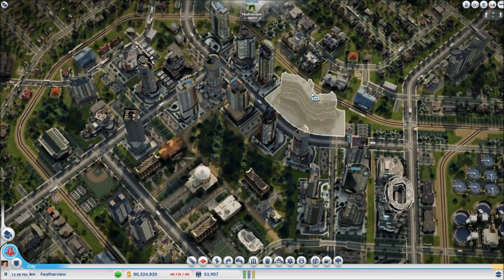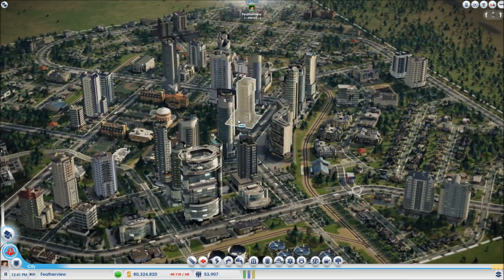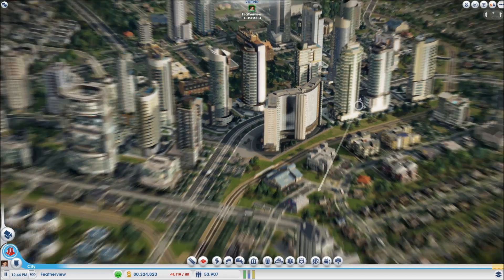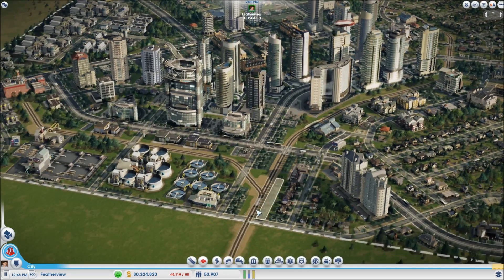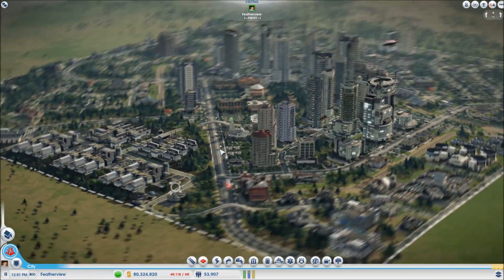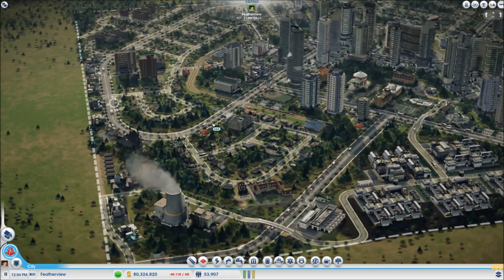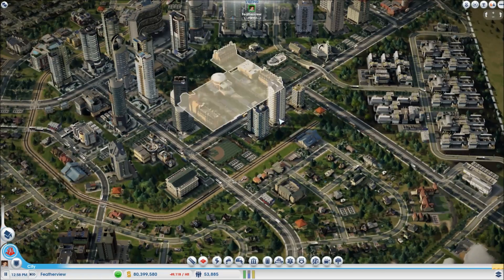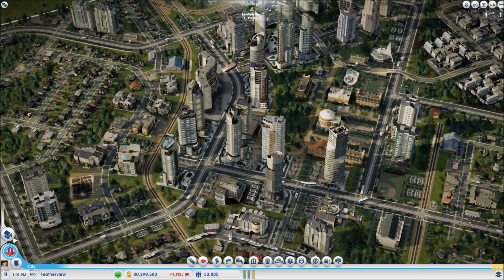Checking out Conrad's city — there's a zigzag-shaped cultural building that's really cool. It holds 1,100 people and is also a tourist attraction. Conrad placed it to solve an available jobs problem — lots of jobs with nowhere to put residents — and it brought the surplus way down. The building's capacity is shown in its description. The train network running around the city looks great too.